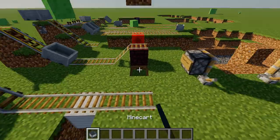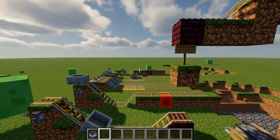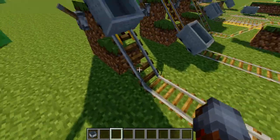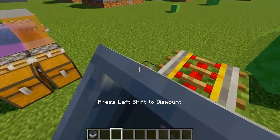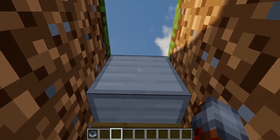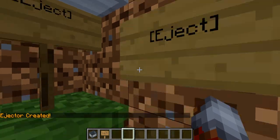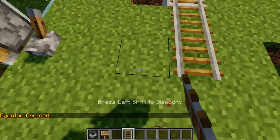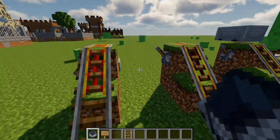Now we're moving on to the last set of features for CraftBook — the mine cart features. First off we have what we call the eject. Now it doesn't look like it does anything at first, but if I get in here and activate the lever, upon reaching the iron block with 'eject' above it — it has to be exactly that: an iron block with 'eject' on the second line, with a rail above it — hit the mine cart, and ta-da. Even if I try to go the other direction, slowly... I still get ejected. There goes the mine cart.